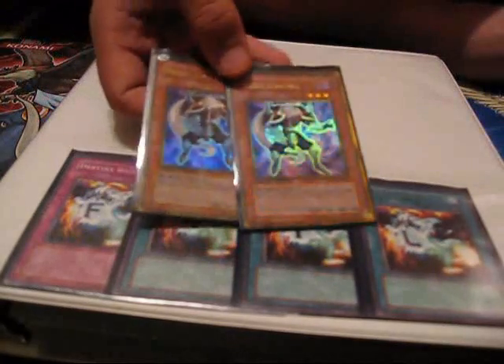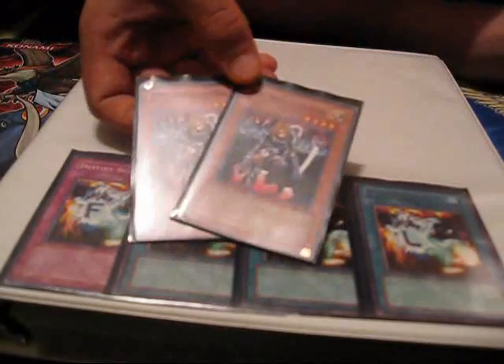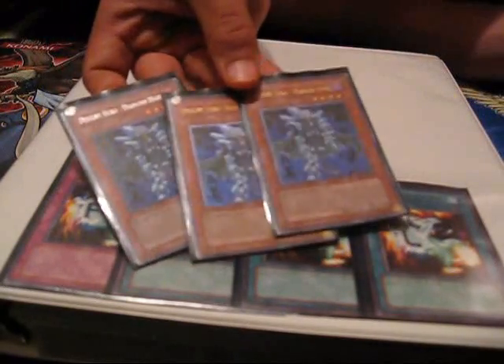Two Necro Gardners — these things are good to throw away, and then you can use them for Chaos Sorcerer or for stopping OTKs. Two DD Warrior Lady — I was going to try three but two works a lot better. This can be Rota'd and works for Chaos Sorcerer if it does get milled. Three Diamond Dude — he's dark and he has nine targets for the spell.